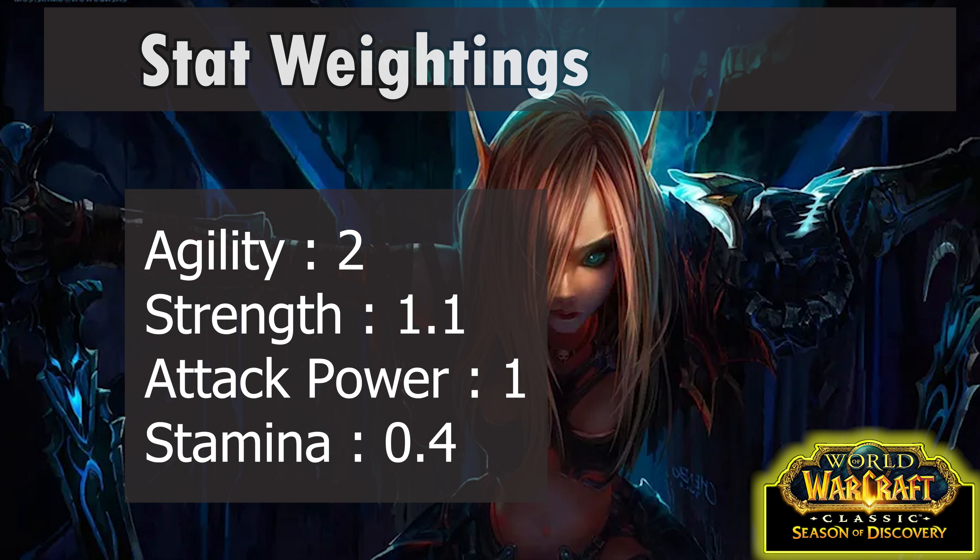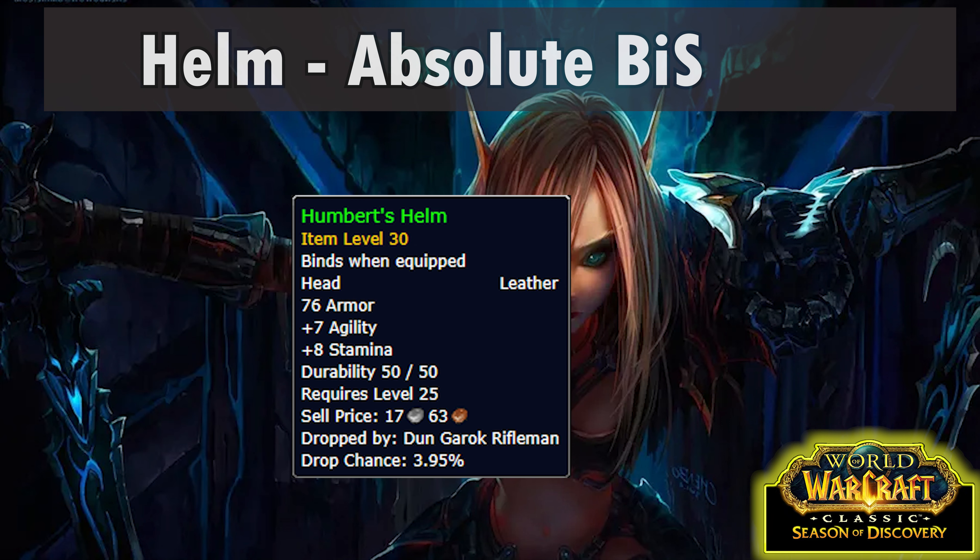Let's start with some stat ratings — these are how much I'm going to be valuing each stat when comparing gear. For mutilate Rogues, agility is our best stat and I'm putting it at just under two strength. Agility and strength will each give one attack power for Rogues, but agility also gives approximately 0.1% crit per agility. Strength is 10% better than attack power because Blessing of Kings gives an extra 10% stats — you should have this even if you get it through the new Aspect of the Lion on hunters.